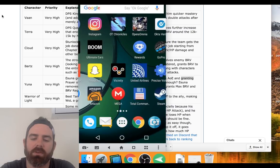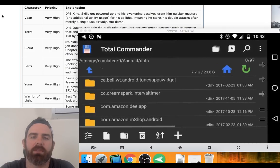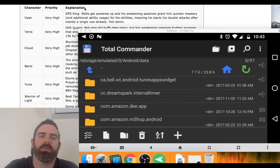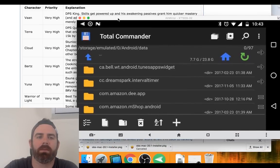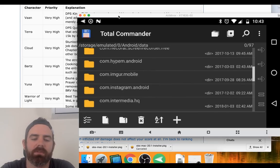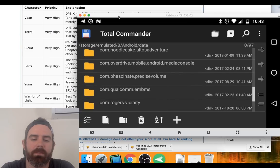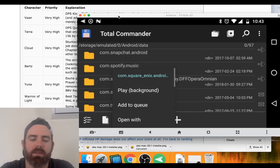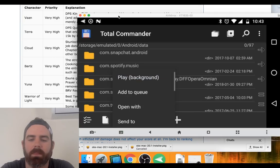What we're going to do is go into some kind of file explorer. So we're going to go into emulated Android data, and then we're going to look for com.square.enix — right here. And we're going to rename this folder; I'm just going to put a 1 on the end of it.